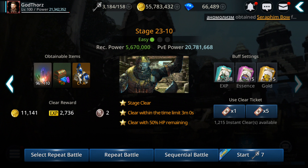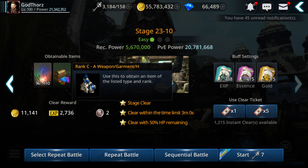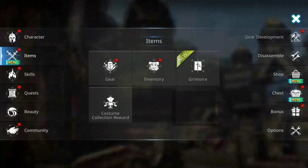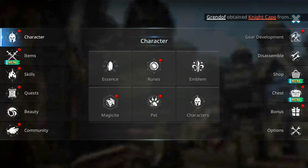Another change they added: for every boss — 4 bosses — they added a chance to get gear. So we're gonna test that one also. That's a good thing. Let's first try the enhancement success rates.